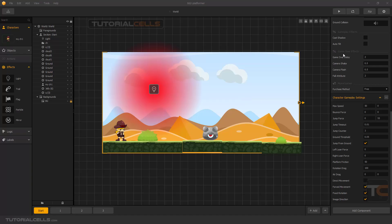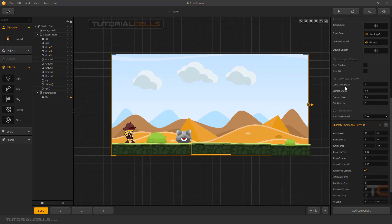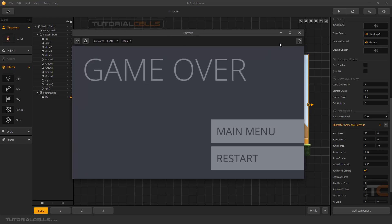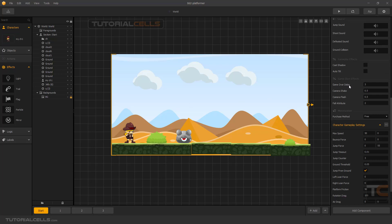We continue with the character settings, starting with the game over effect. Delete that light — it means when you game over, what happens to the camera and the character. Select the character again, going down to game over delay. This delay means, for example, three seconds — if you die, one two three, and after that you go to the game over menu. This is the game over delay: it delays the transition to the game over menu.